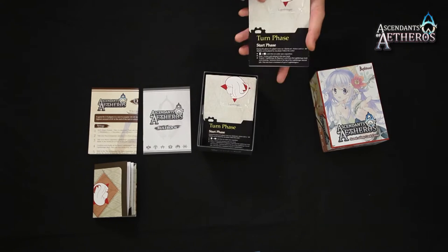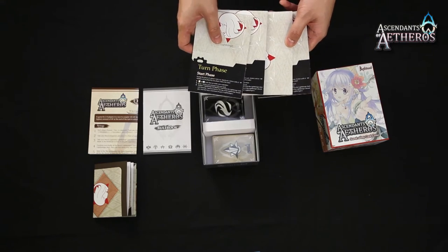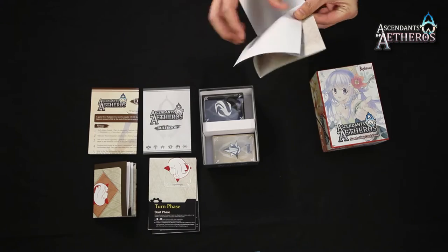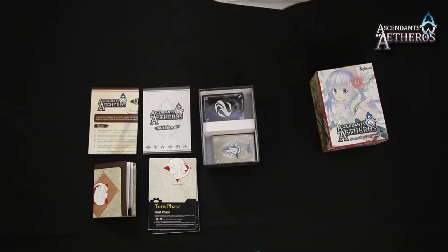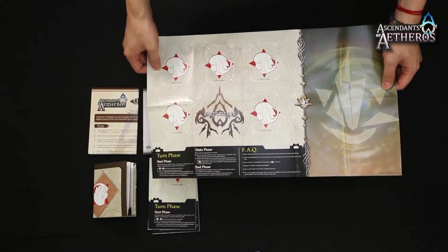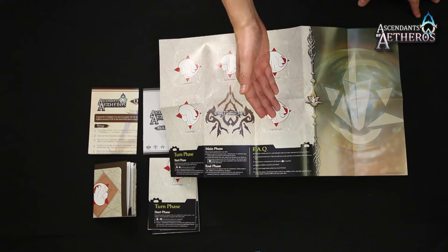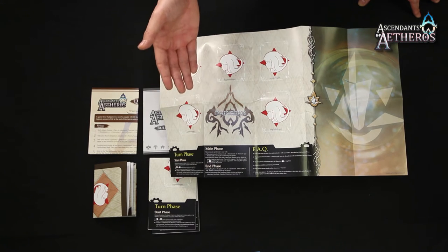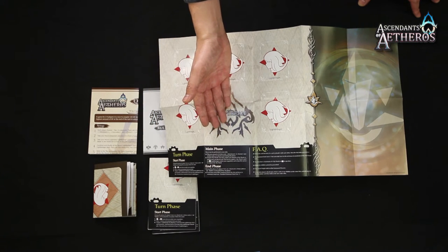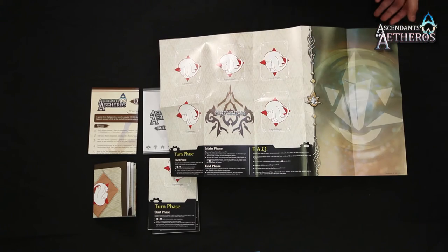Up next, we have not 1 but 4 Paper Playmats for players. Let me show you what's on a Player Paper Playmat. This is also really good for beginners — it teaches you everything you need to know intuitively. Where your Empyrean goes and the maximum number of Lightbringers you may recruit, which is 5. In case you forget your turn phase or what you can do, it's written right at the bottom, along with some frequently asked questions. This area is where you'll be putting all your Sky Shards.